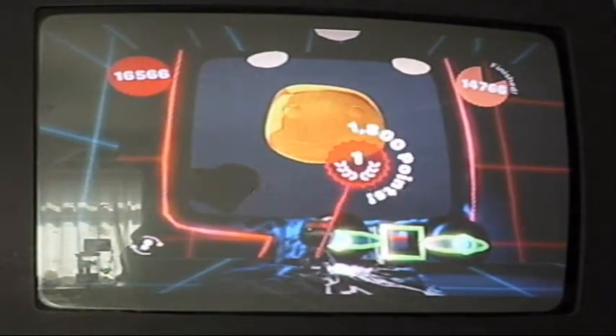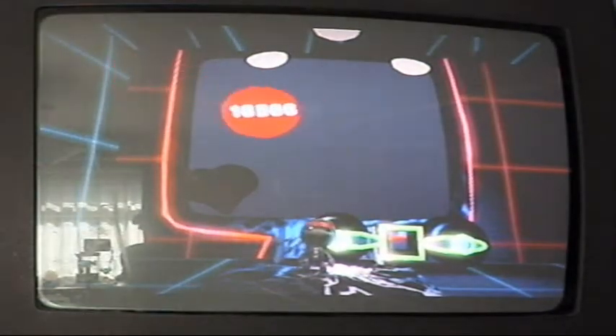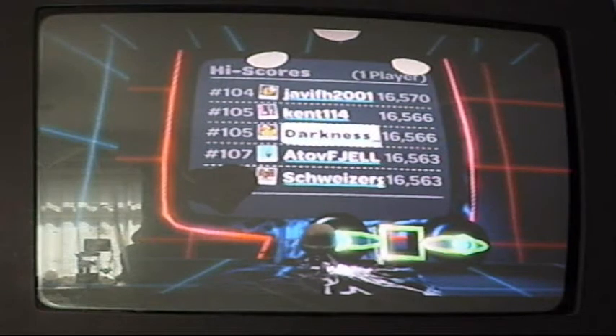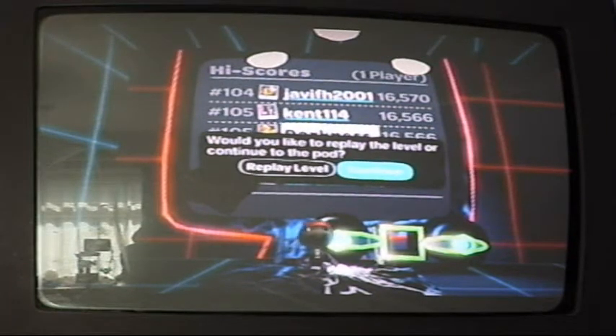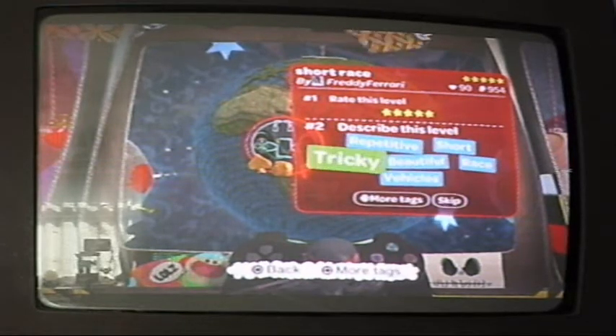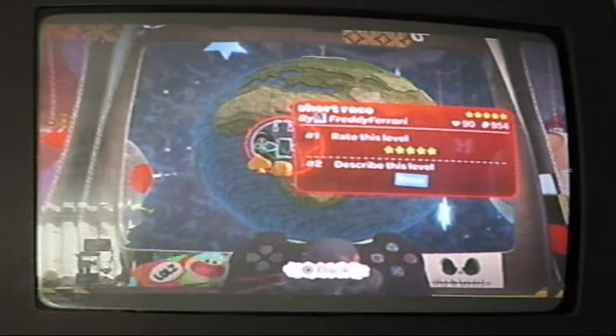The level is complete. People can give you objects of any kind they wish. You can win little prizes for completing certain things — like not dying, completing the level in general, or collecting all the items within the level. Then you've got the leaderboard. I didn't do too great there — 105th out of many people. You also have to rate the level and choose a word which you think best describes it. I chose 'race' because it's basically just a race.